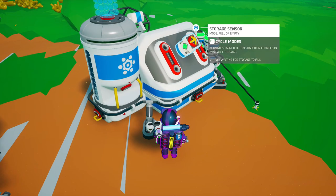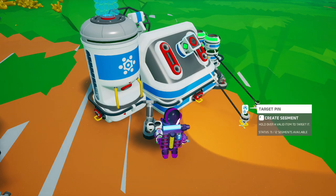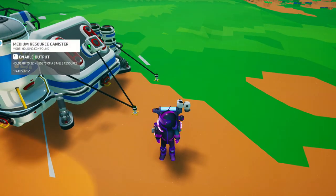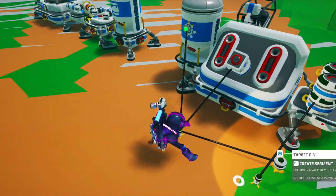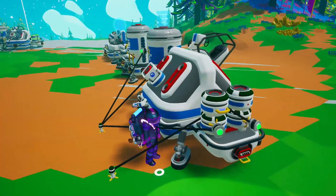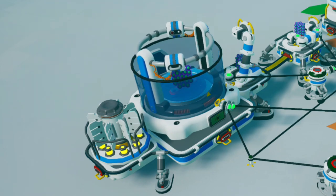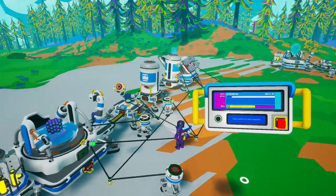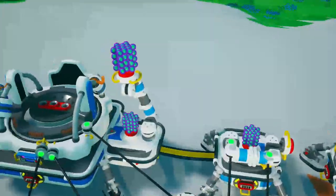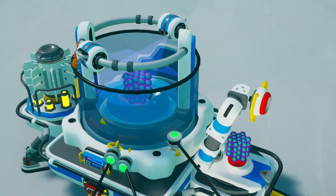Now place a storage sensor set to full/empty. Pull the line and hook it to the ground, then create a line that goes to the canister and one that goes to the count repeaters. This will be triggered every time the six compound ores are collected or dispensed, starting our clock. That impulse is going to disable the chamber so that Astroneum can be collected and put into the canister. Then the other arm will collect the Astroneum coming fresh out of the canister and put it back into the research chamber for a new cycle.